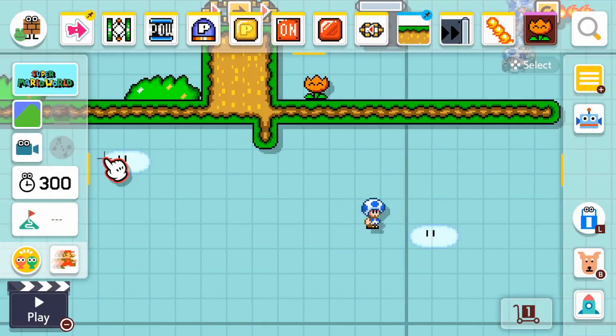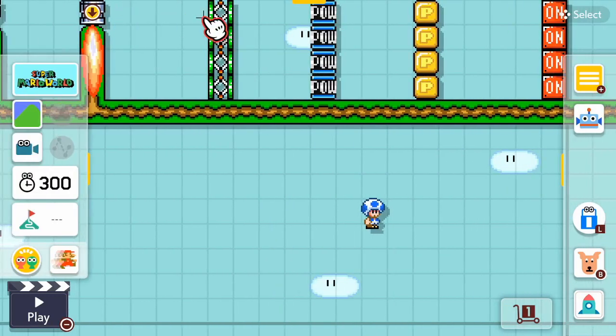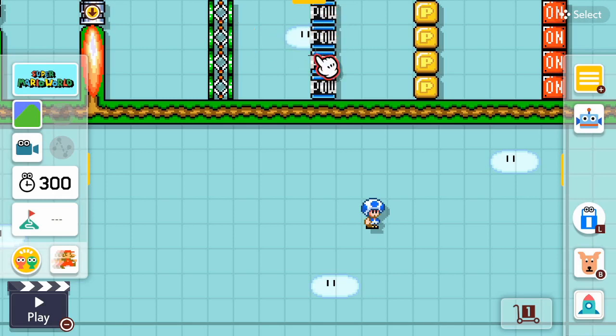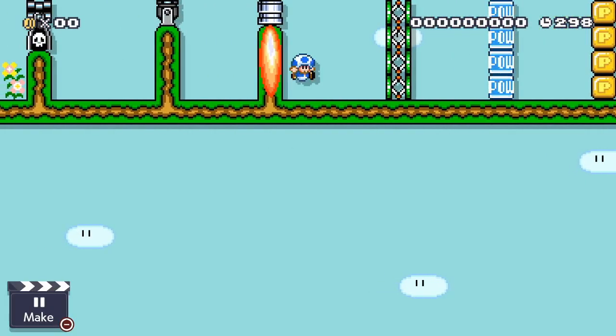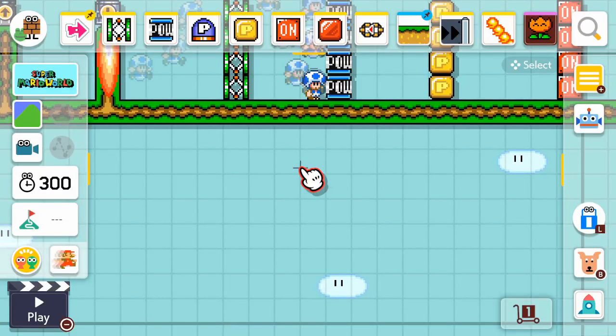So for example, you could have a P-block wall or trampolines on the side. You can make pipe decorations and put pipes right over here as a decoration, but you can actually go in one — and you can make it so Mario can pop over and then go inside that pipe, which should also be another great troll.